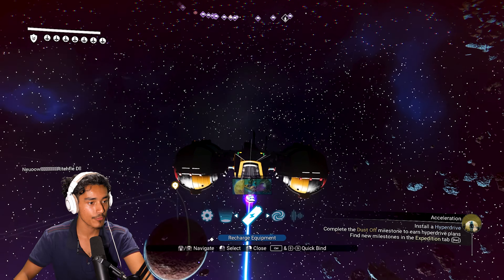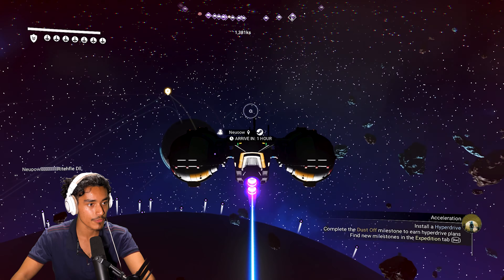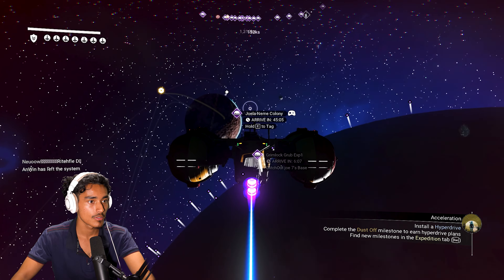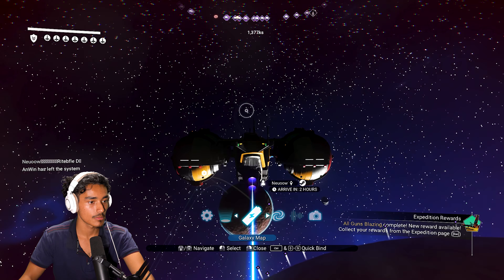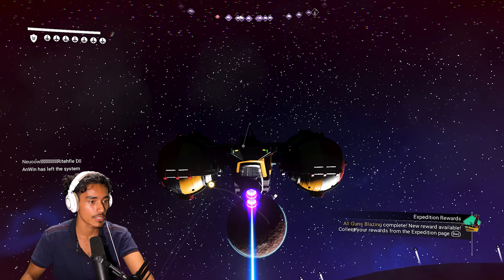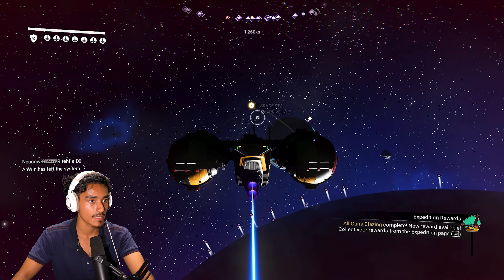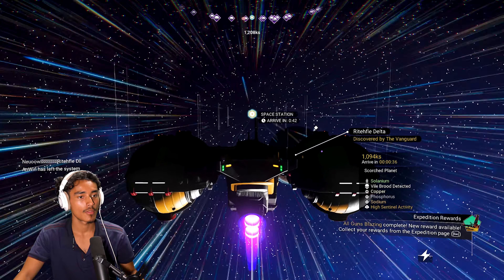This ship looks really nice. Did they update the graphics even more? This looks even more realistic than before. I guess we gotta go to the space station. Let me see if I can summon the freighter — what do we need for this? There are people over there. I can't summon — okay, we need to go to the space station for sure. Can I tag it? Okay yeah, let's go.